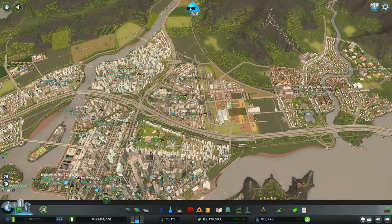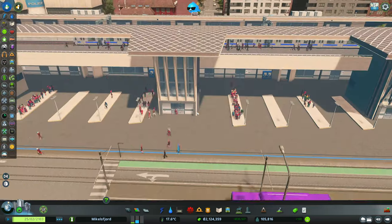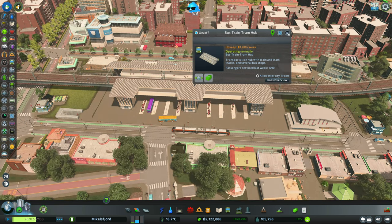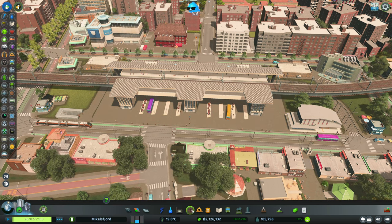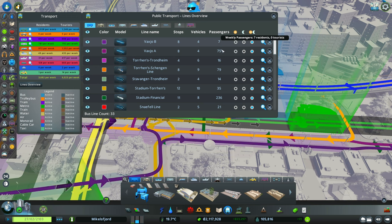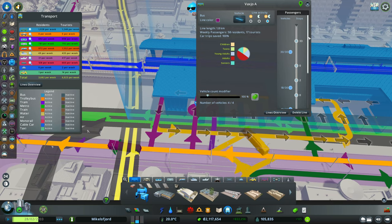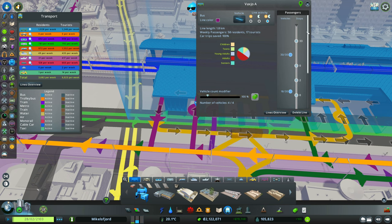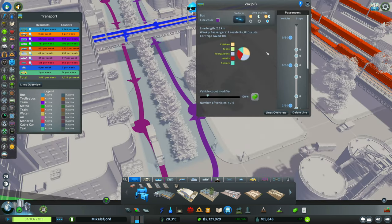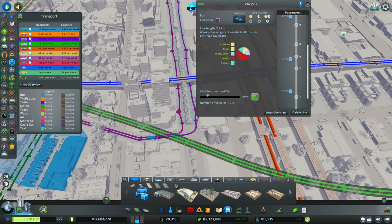Last check is on our transit lines. We've got some bus action at the transit hub - 1,290 passengers serviced last week. Looking at Vaxjö A: 75 passengers. But Vaxjö B, going the other way, is only seven. I don't understand this game sometimes. Vaxjö A has pass-ups at one station - not that bad; might add one more bus. Vaxjö B has zero car trip saves and seven residents. I guess people just don't want to go in that direction. We definitely have to keep a back and forth route though.